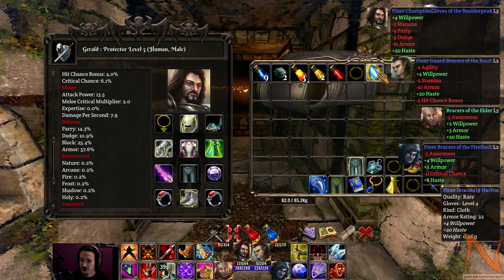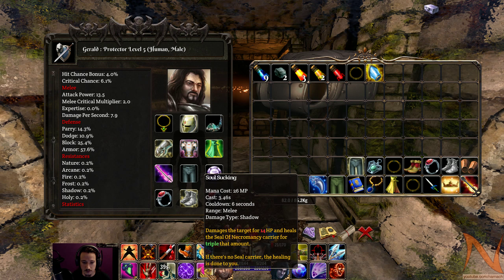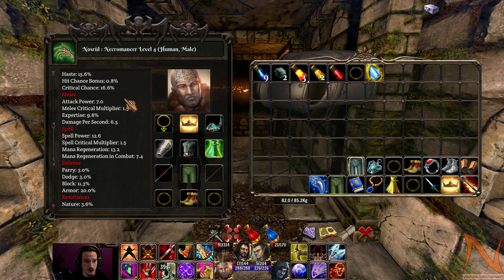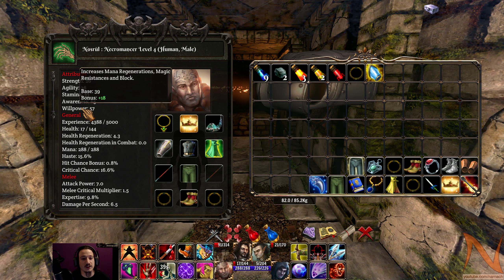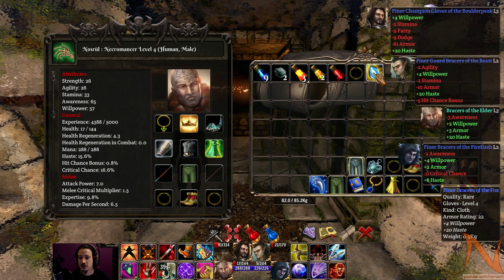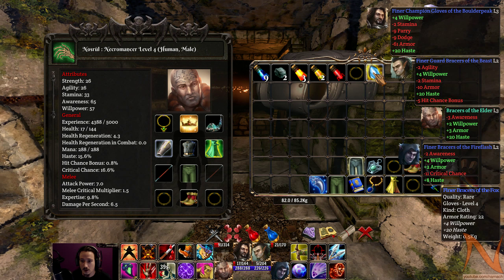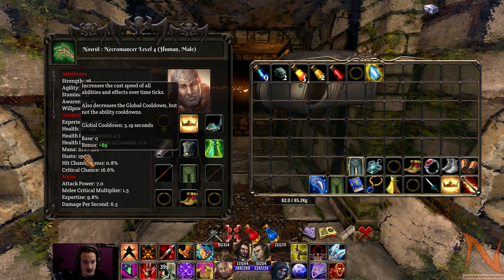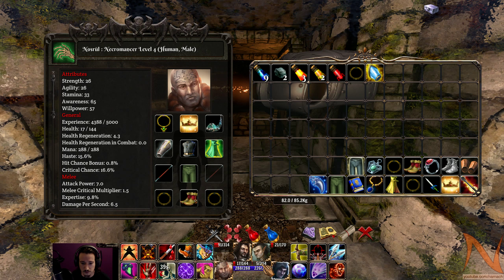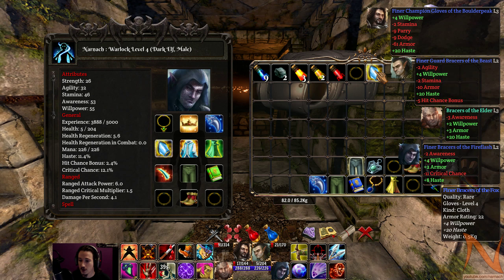Next up — Fine Bracers of the Fox: willpower and haste, definitely caster material. If I remember correctly, willpower is just mana regen, magic resistance, and block. So I don't want to sacrifice any awareness for it, not on my medic at least. On the other hand, haste for faster casting is definitely useful, especially on a character that does a lot of different spells.